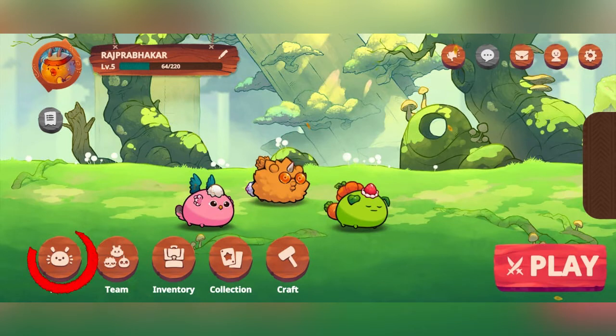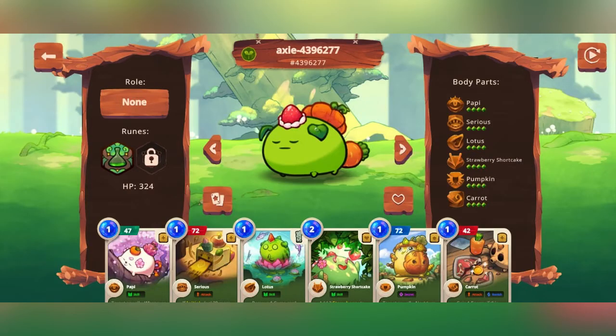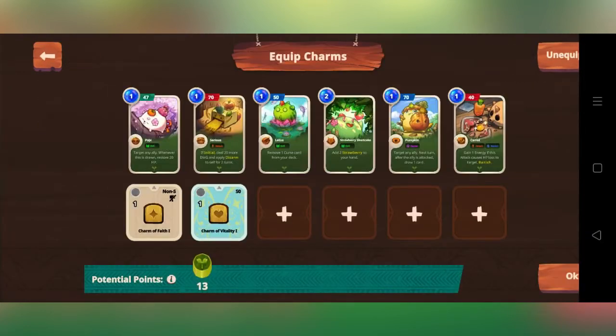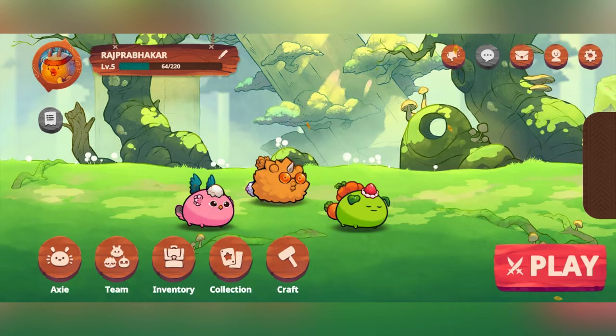You can set the runes with your charms. First, you can select an axe. Click on the collection enter button, click on this button, click on the plus icon. You can select the charms and all cards. Just follow along.